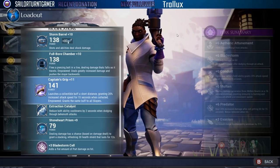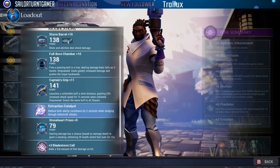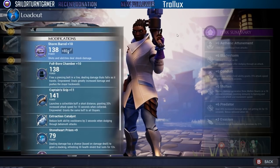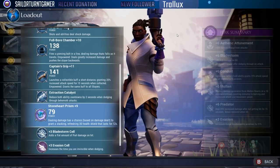Captain's grip gives you a 20% increase in attack speed for 15 seconds, and the empowered state grants the same buff to all of your slayers, which ties into the support aspect. Extraction catalyst is one of my favorites — by dodging through a behemoth attack you get a two-second cooldown reduction, so you can use your abilities more often, specifically full bore chamber.